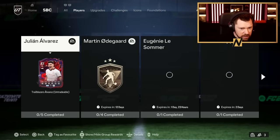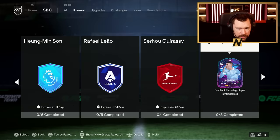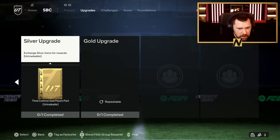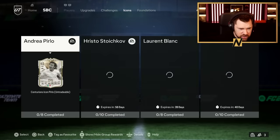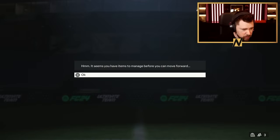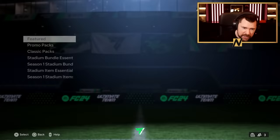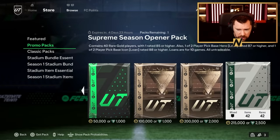SBCs, guys. We have got All Night All Summer. We have got Volker. No new player SBCs, no new upgrade SBCs, no new Centurions challenge, no new icon. The SBC that people thought was going to come did not come. People thought we were going to get a hero SBC today — I guess that's not happened. But this evolution is nice.